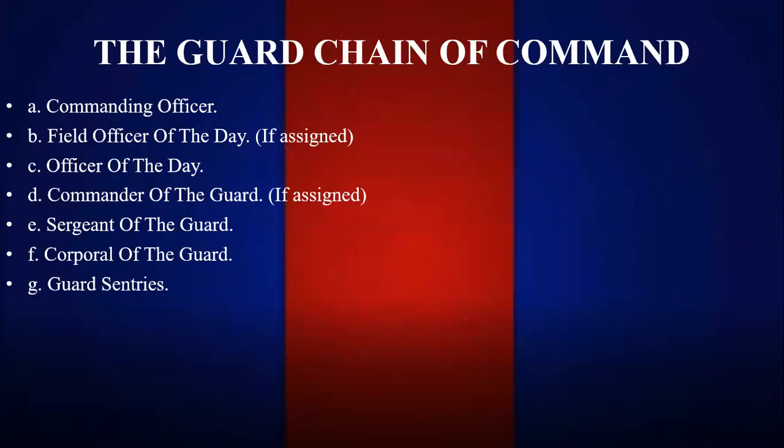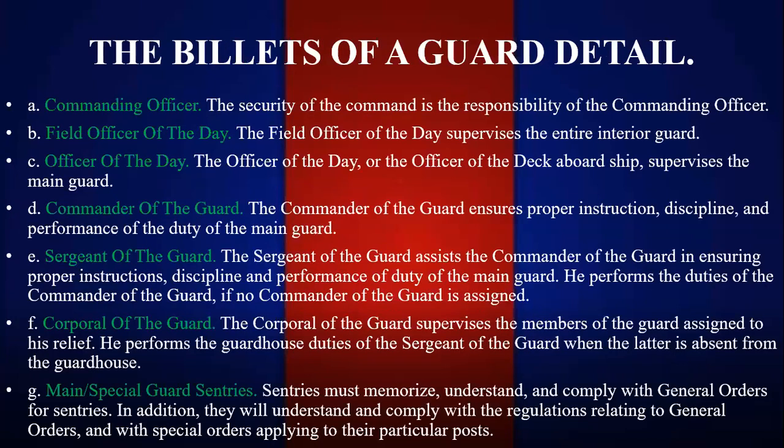The guard chain of command includes: commanding officer, field officer, officer of the day, commander of the guard, sergeant of the guard, corporal of the guard, and guard sentries. At OCS, there are only three roles that matter for candidates: sergeant of the guard, corporal of the guard, and guard sentries. The other billets don't really matter until you get to the fleet.